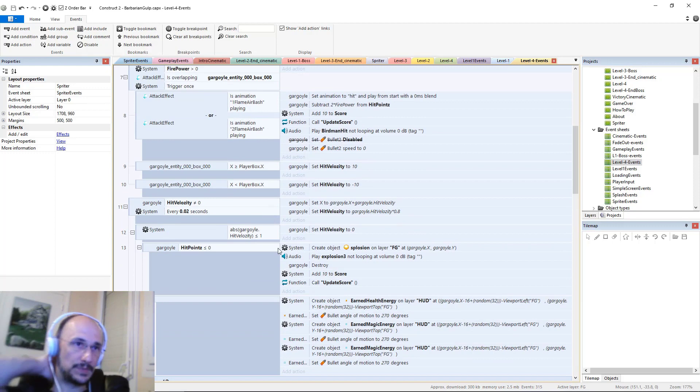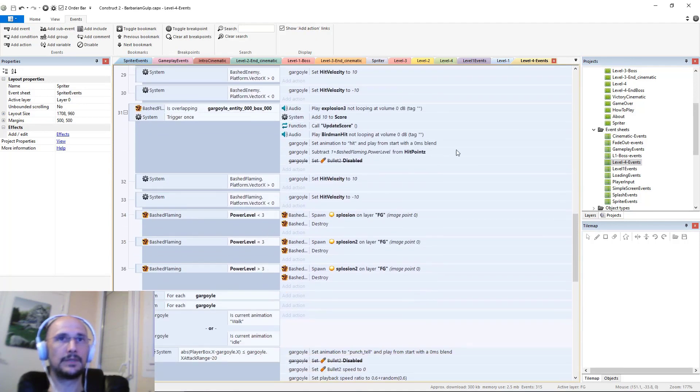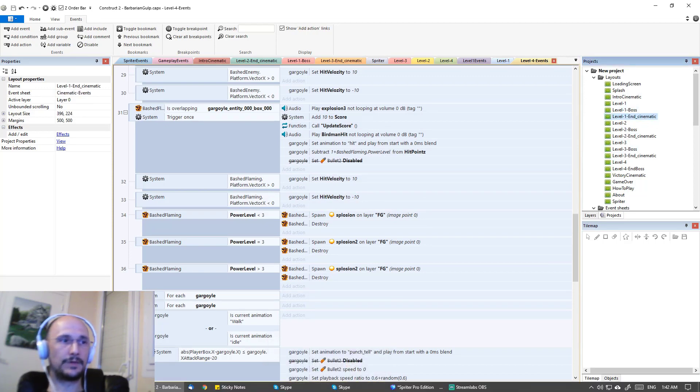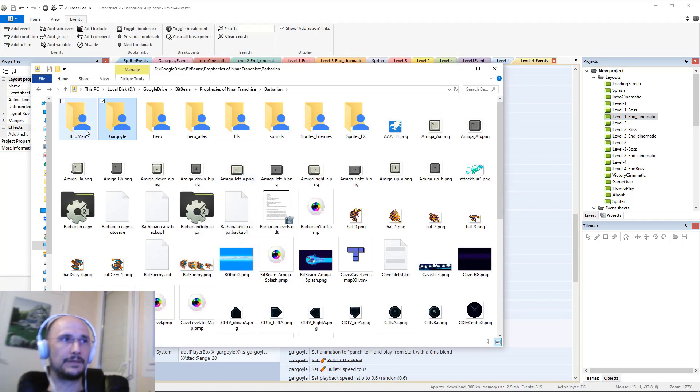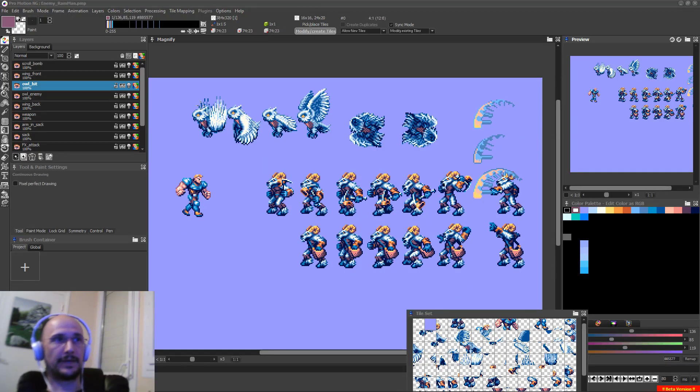I did a lot more Construct work than I thought I was going to do, and largely because of that I did a lot less artwork than I thought — I only did the rough gargoyle Spriter object. Now let's look at the beautiful art Cory has been working on. The absolutely gorgeous owl enemy — I love it. These are the frames for when it gets bashed and sent flying, and there's the flying animation.